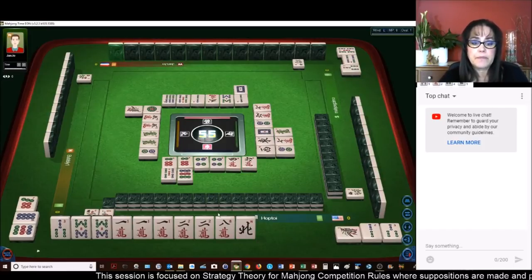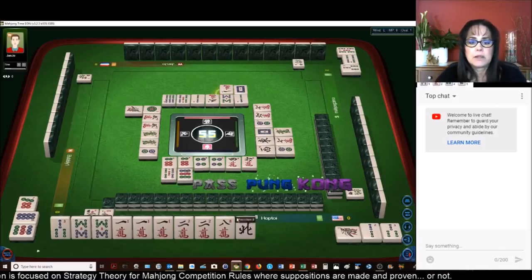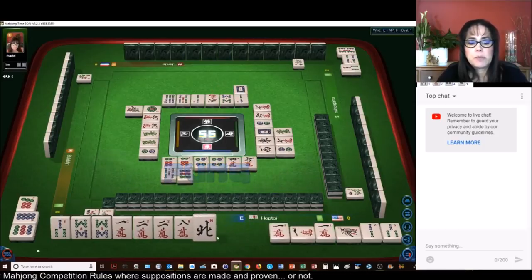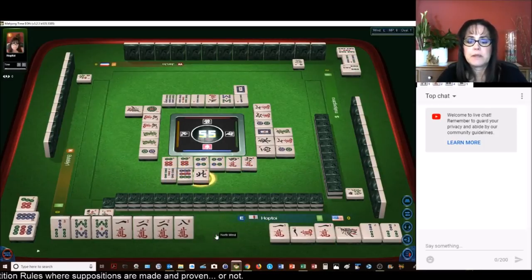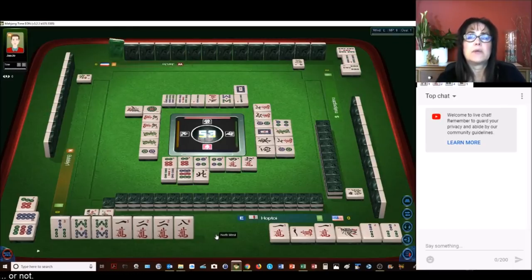That's a fawn. We could pong that — let's pong. That's a terminal pong, that's a fawn. North wind. So we have outside hand is four, terminal pong is one, two terminal chows is another one. So that's four, five, six. We need two more.